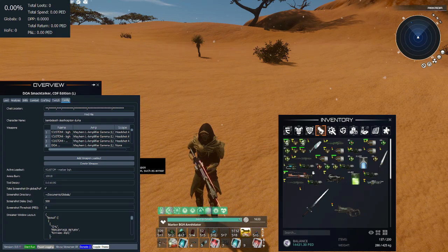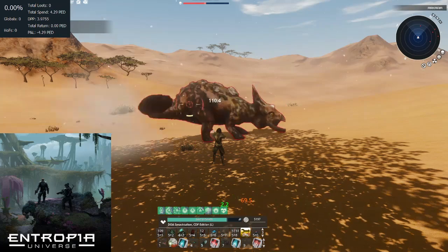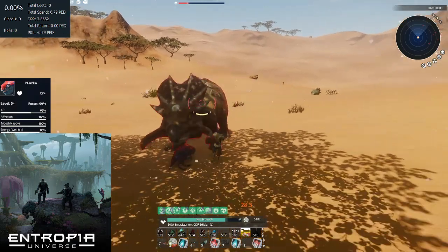Now let's show you an example in real time. We are currently using a program called Loot Nanny, a third party program that helps you track your hunting returns as well as DPP damage done by the weapon. Once we finish setting up the weapon stats and attachments in Loot Nanny we will proceed to attack a Camaldo to see how higher DPP goes. Just a side note, I am using rings and a pet to buff my damage output so my DPP will be higher than a normal average player.